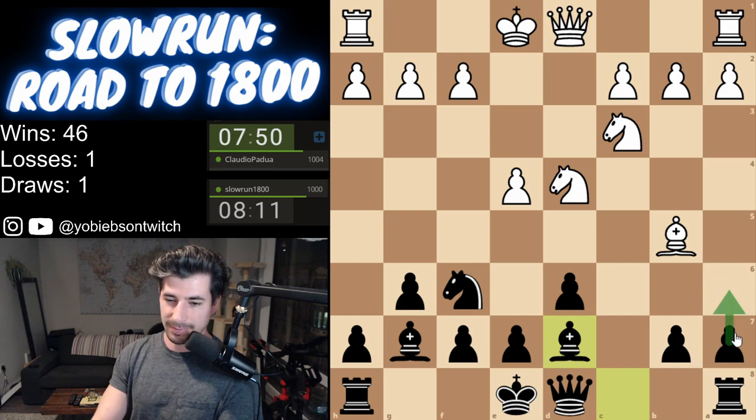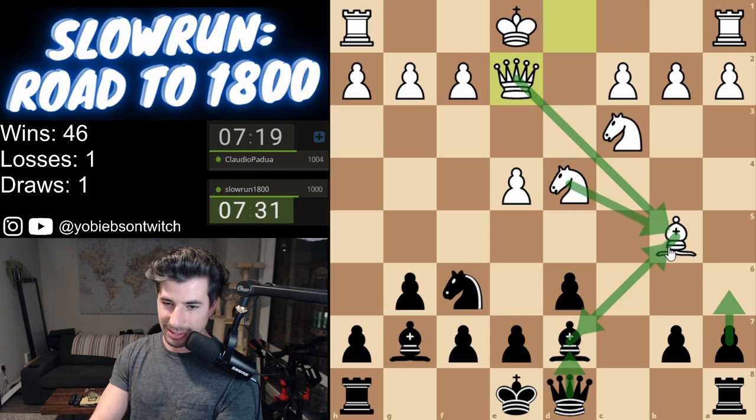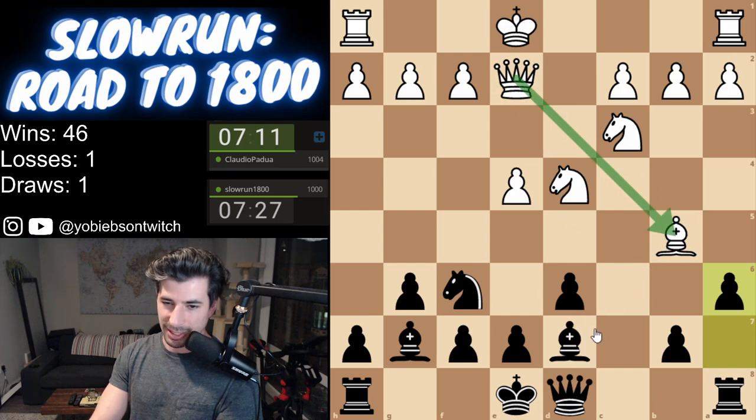We might push up the pawn here and just put pressure on it, seeing if he goes back. I think we're happy to push up on this side. He brings his Queen out. Now we can't go here. I mean, the pin kind of scares me, honestly. I think it's better probably to push up and just get rid of this pin. He takes, I take, he might pin me again. We're just going to do this because I don't like the pressure here. And actually he can't come down to check me because this pawn is here.